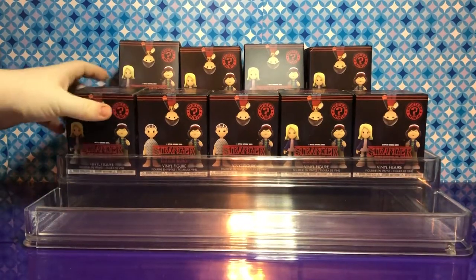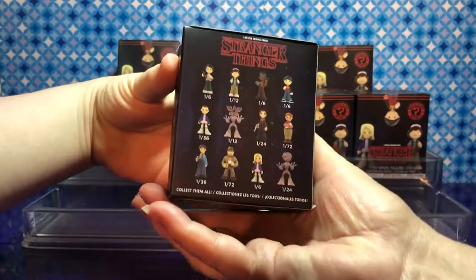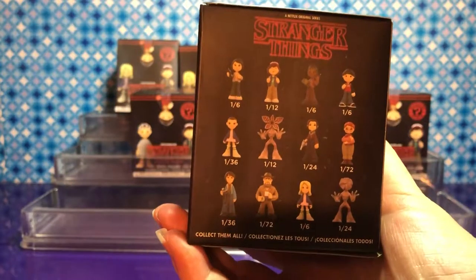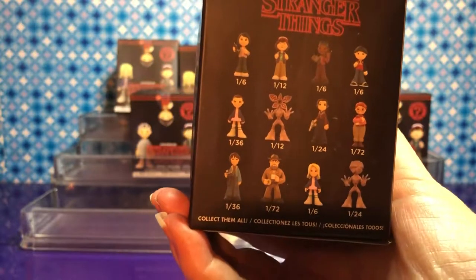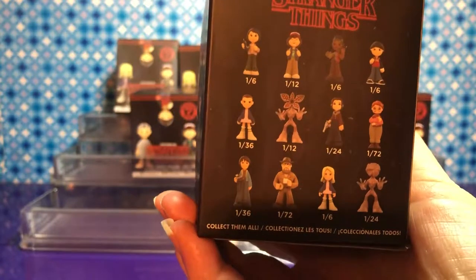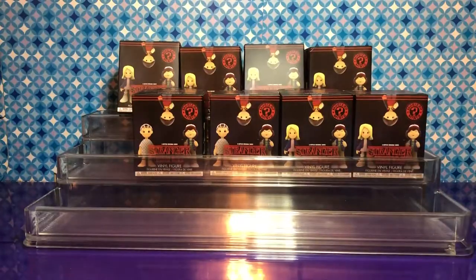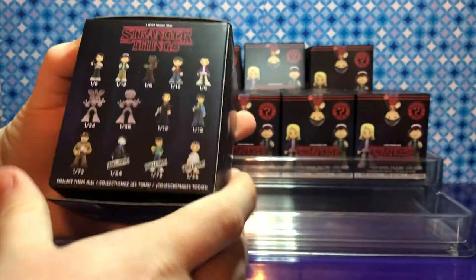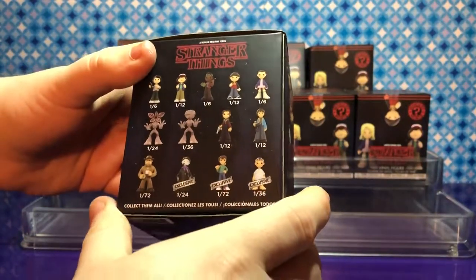We got the normal ones and the GameStop ones. From the normal set we can get Mike, Dustin, Lucas, Will, Eleven in her normal clothes, Demogorgon opened, Nancy, Barb, Jonathan, Hopper, Eleven with white wig, and Demogorgon. And the GameStop versions — we can get Upside Down Barb, Steve, and Eleven in her hospital gown.